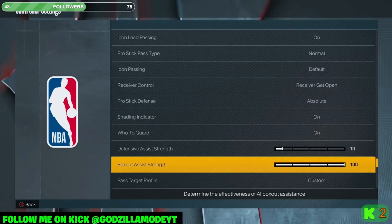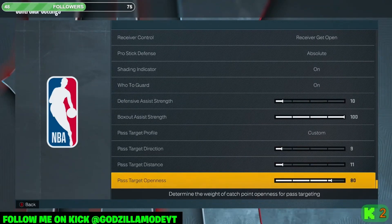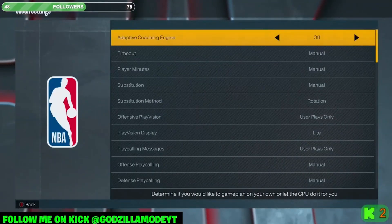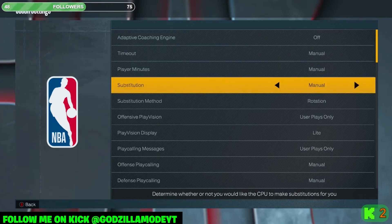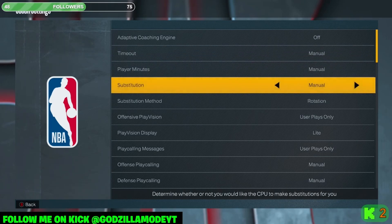For rebounds, just click on the closest person by the rim and get the rebound — that's all you need to do. Pass Target Openness: make sure this is at 80. When you move this slider, remember it moves the others down too. 80 is the best in my opinion — I'm on a 30-plus game winning streak and these settings work for me. Adaptive Coaching Engine: Off — do not have this on. Make sure it's on Manual so the CPU doesn't swap your players in and out during a close game.